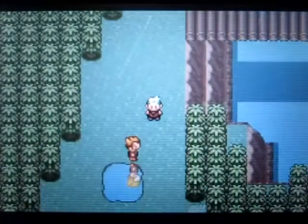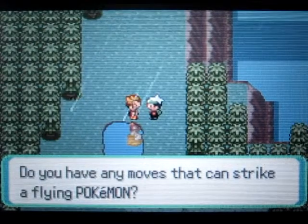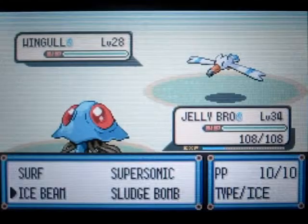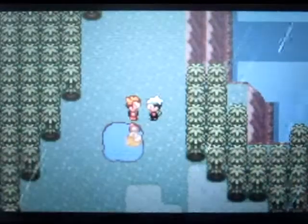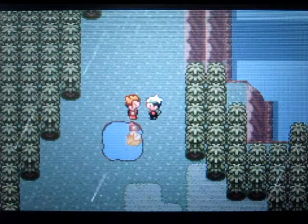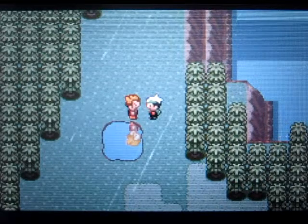Now it is raining and it will always be raining in this route — just part of it. We have a Bird Keeper right here and I do have a move that can strike Flying types. I'll freeze you to death! Speaking of Fly, I'm probably going to have to catch a slave Pokemon for that HM since I don't want to use Fly on my main team right now.